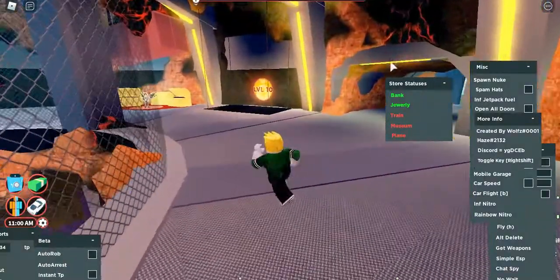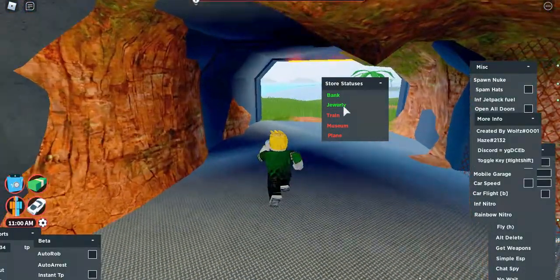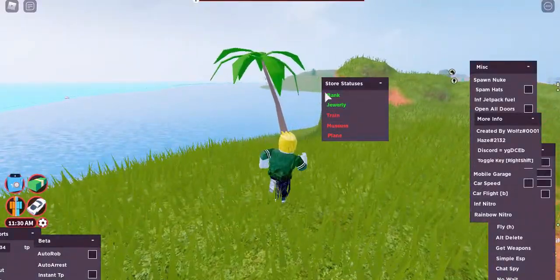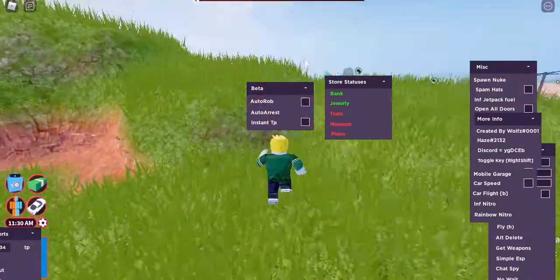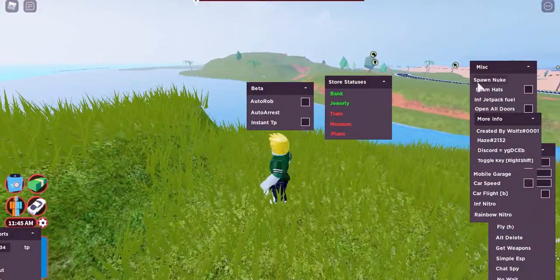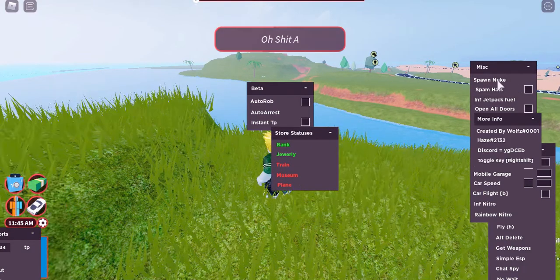Let me move this to the side and go to the next feature. There's a store status indicator that shows if stores are open or closed — that's really useful for planning robberies so you know which store to hit. Next up is 'spawn nuke.'